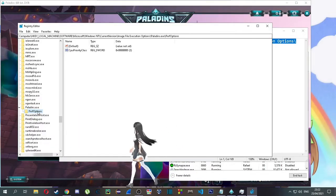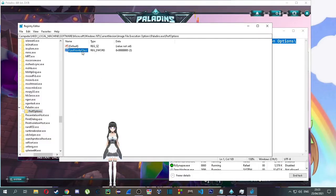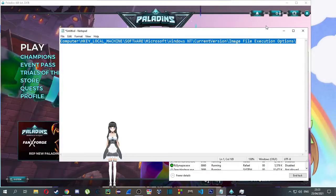Next you must create a DWORD. Click Modify and insert the equivalent value to the priority you wish. 3 equals high priority — this has the most noticeable effect, but can make the game stutter once in a while. If this starts bothering you, change to number 2 instead.